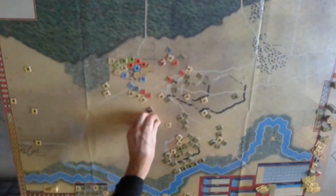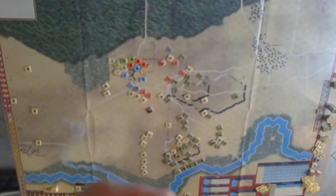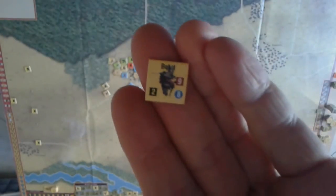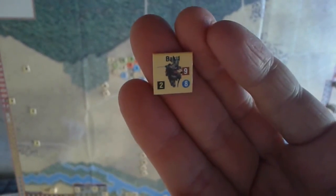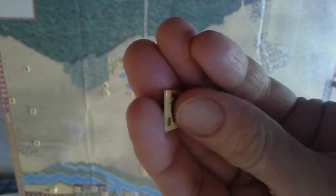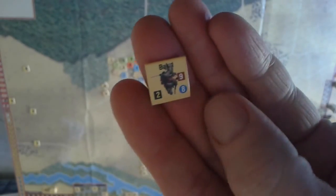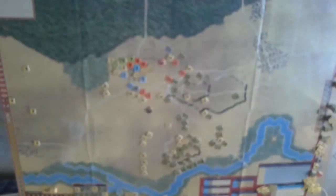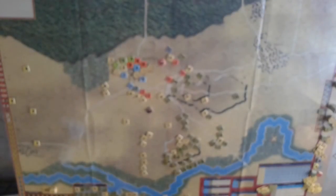You get all the standard stuff — it's hex and counter. Here's a typical counter; this one's a Polish hussar. They're quite thin, or rather not terribly thin, but one thing I would say for them is they're this kind of plasticised cardboard, and they just pop out of the sprue really easily. So no counter clipping on these fellows.